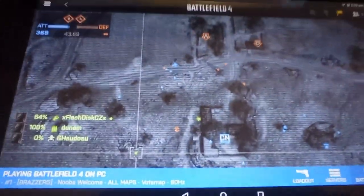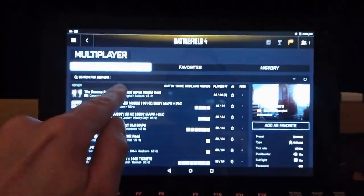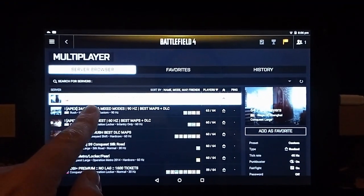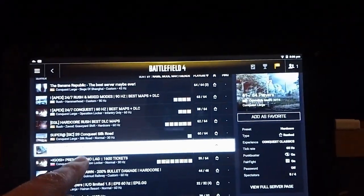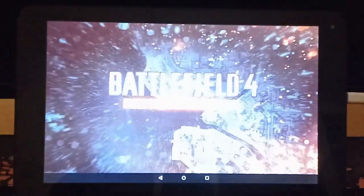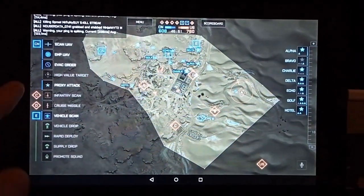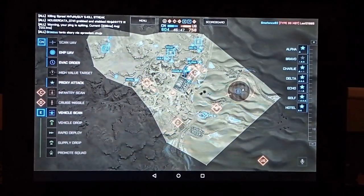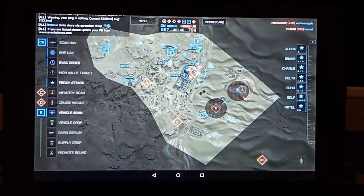As you can see here, this is an Android 7 tablet — this may work with other tablets but Android 7 is best. The server browser works perfectly fine and we can find a server with the commander enabled. As soon as we go to commander, it will automatically fire up the commander app. It also works with DLC content — for example, Silk Road — so any content that was missing from the commander app after the date they discontinued it has been added. There are no missing icons or missing content, and it all works perfectly as expected.